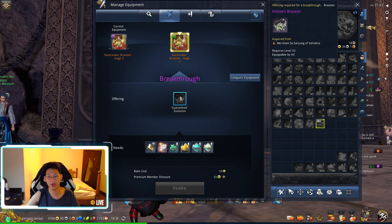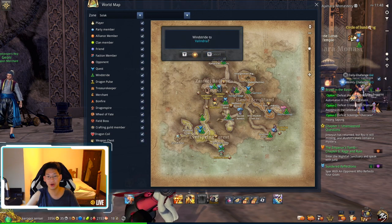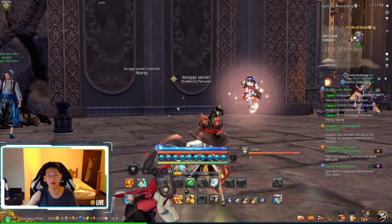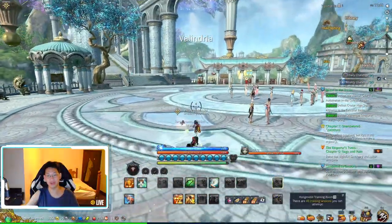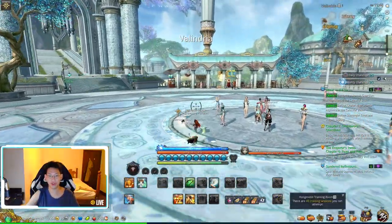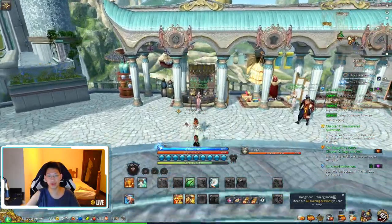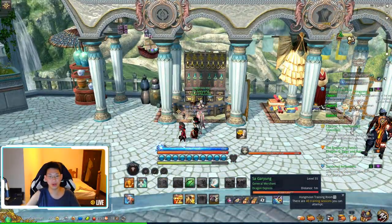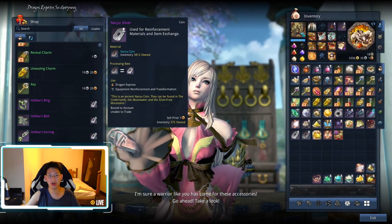For the breakthrough, we need the Hollows bracelet, which we can buy at Valandria. Valandria is right here — where we were at the monastery — just go down where all the Yuns are and fly over. Once in Valandria, run forward to the merchant wearing pink.